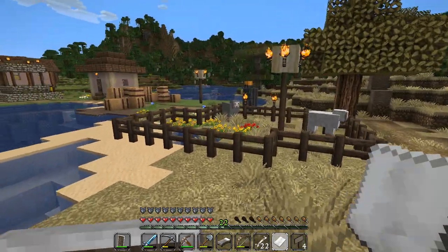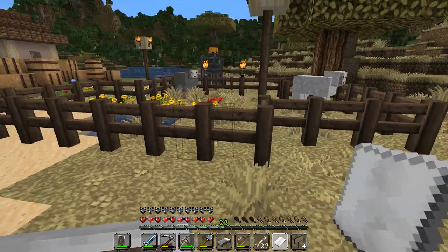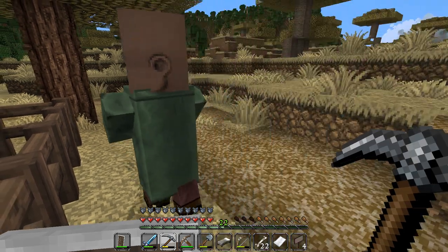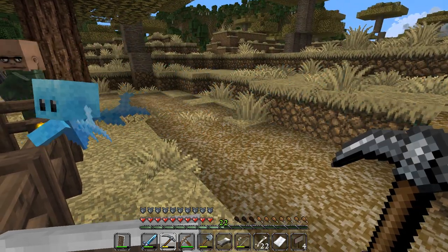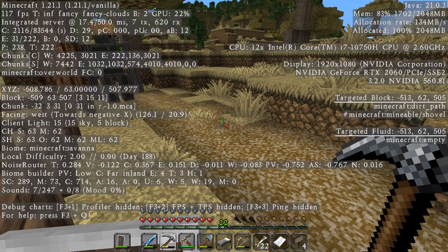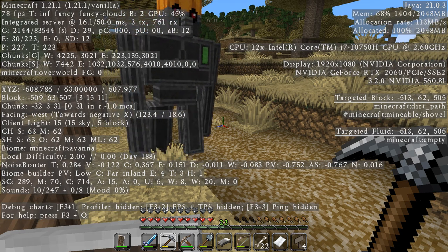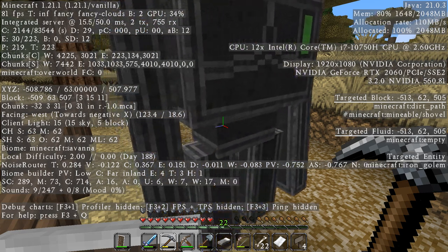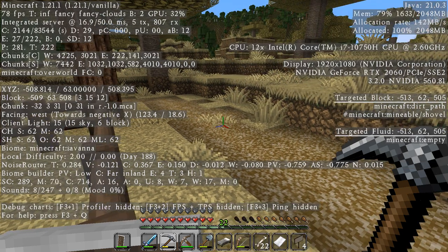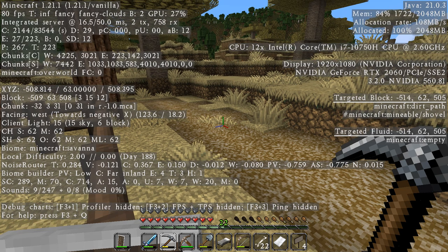Well, this is cool — we found another village. I wish there was a way to mark the diagonal thing. Let's see — we've got XYZ negative 508 and 508. That should be easy enough to remember: 63, negative 508, 508.